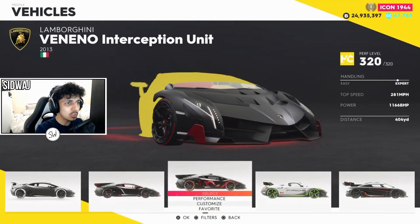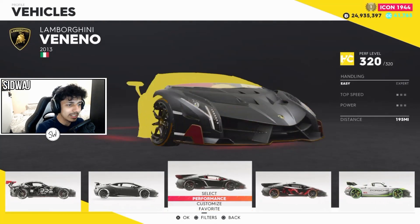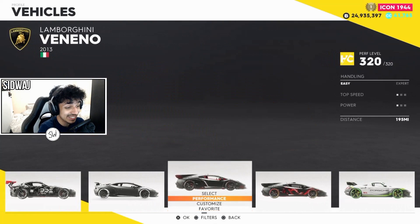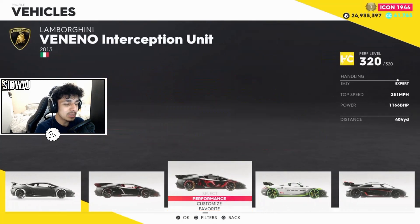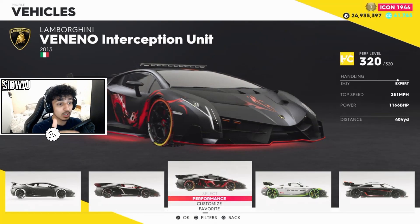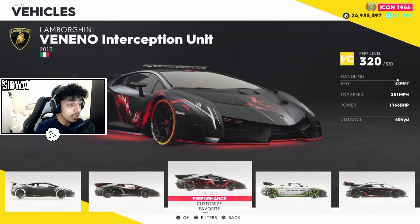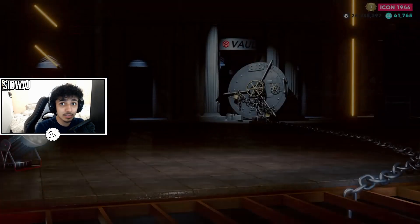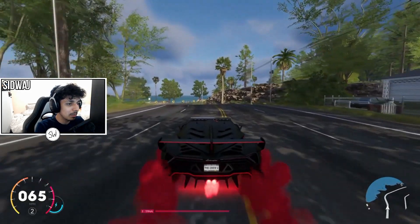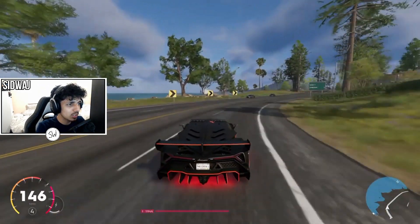Here it is next to the normal Veneno. Honestly, you can't really tell the difference. If you take off the livery, it literally does have a pinstripe that's slightly different, but if you take off the livery you honestly cannot tell it's a different car — not in the slightest. But now at least it has some cool customizations on it.